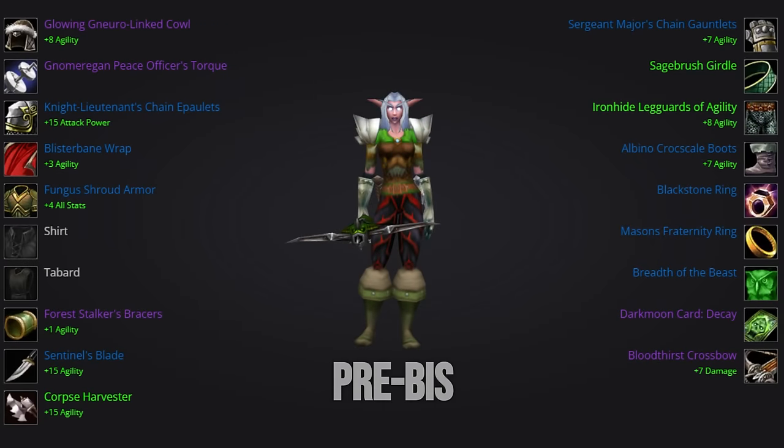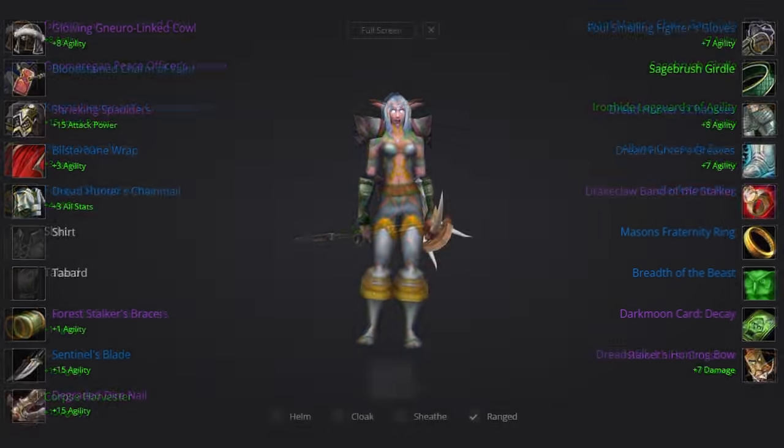Here is a snapshot overview of the gear we will be using in our pre-bis set. If you watched my previous pre-bis video, there are a few items that differ now that we were given new dungeon loot and now that spell power no longer scales as well. A few of the items on this list are very expensive and unobtainable by most, but for those items we'll go over alternatives in the next section. I've linked the previous list in the description so you have something to refer back to.